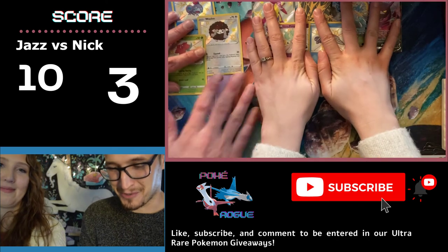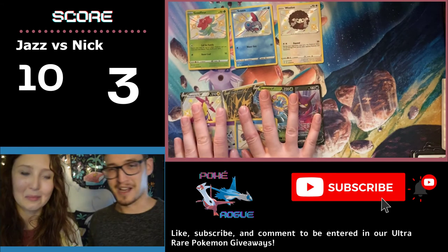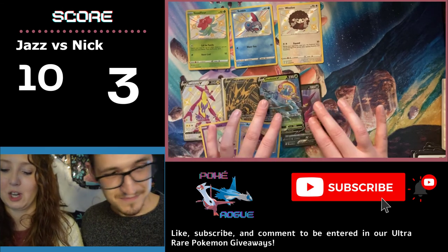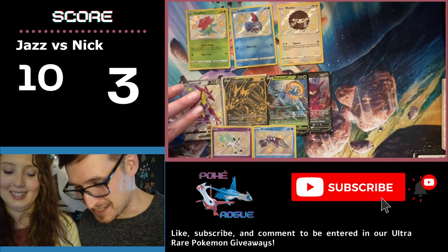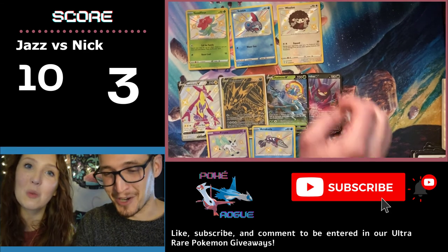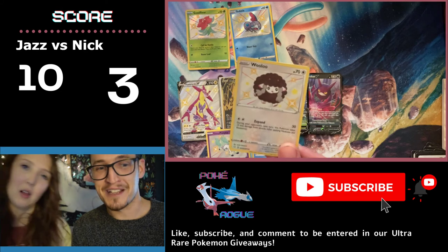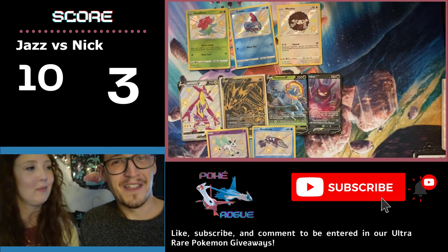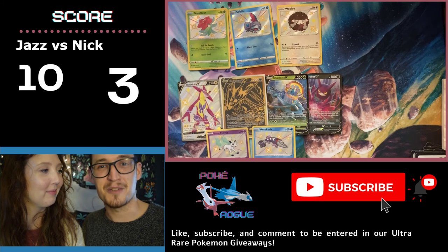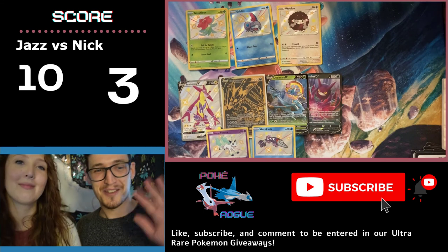Let's line up our pulls so everyone can see them. Here are our pulls from these two ETBs. This one doesn't look as shiny because it's in a matte case that takes away the sparkle. I still love Ponyta — he's so cute. Let us know in the comments who you think won this, or which one's your favorite. As you know, Wooloo is super cute, so maybe I did win this. Thank you so much for sticking it out and watching with us. Be sure to like, subscribe, and comment to be entered in our ultra rare giveaway. Thank you so much. Goodbye!